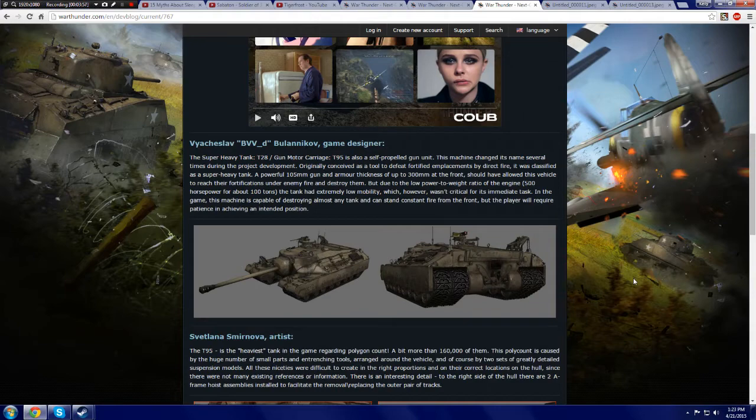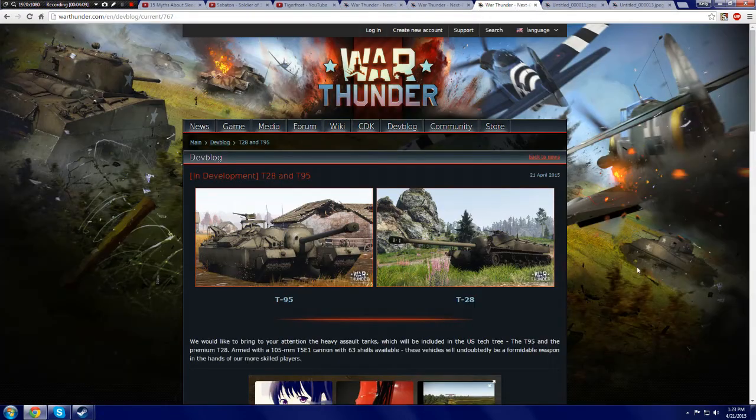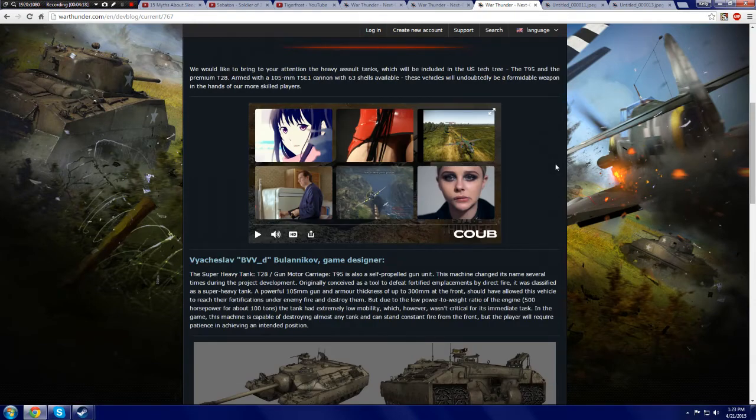These crane things on the sides are apparently for resetting the tracks. This thing is massive. It doesn't say what tier it's at — it just says 60 shells available. 'These vehicles will undoubtedly be a formidable weapon in the hands of more skilled players.'